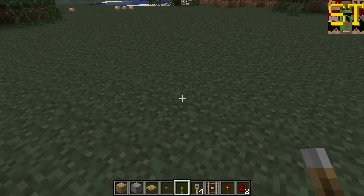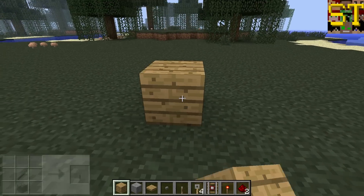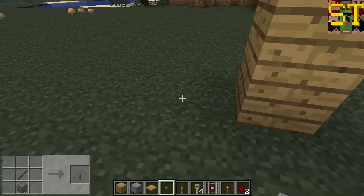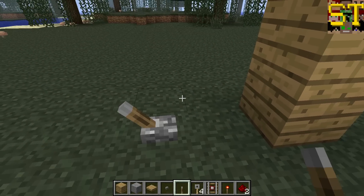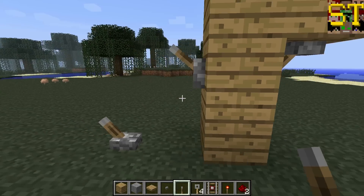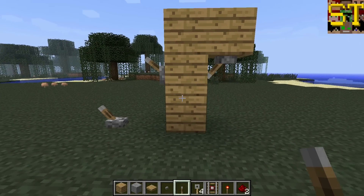Next up we have one of my personal favorites and one of the most commonly used — the lever. The lever has received an update in 1.3, as have many things. New levers can be placed on the ground, as in previous versions, on the walls, and upside down on the roof. This makes them possibly the most versatile-to-place power source that exists in the game.